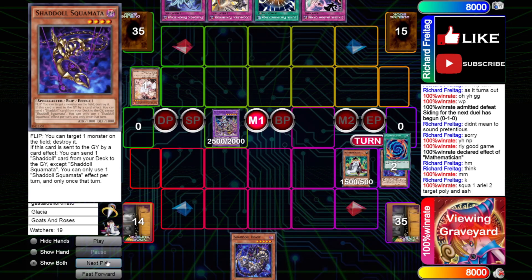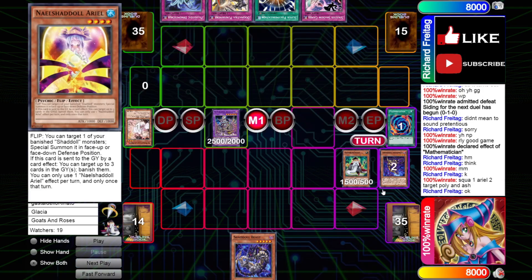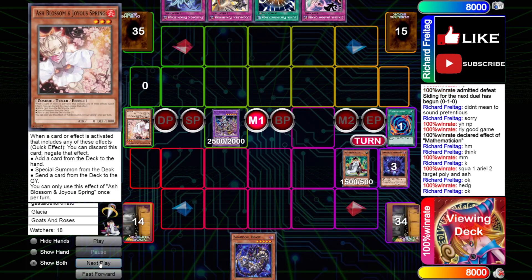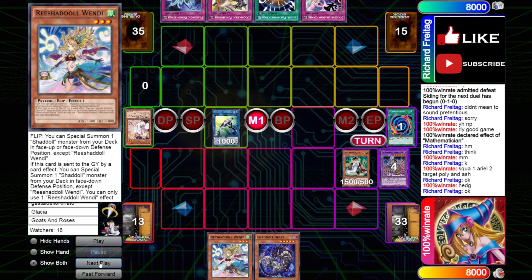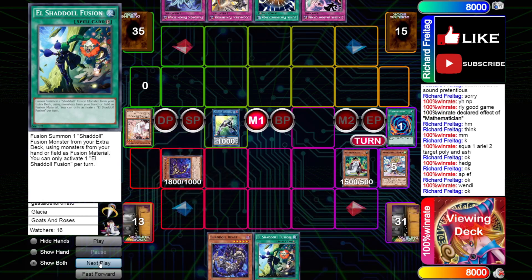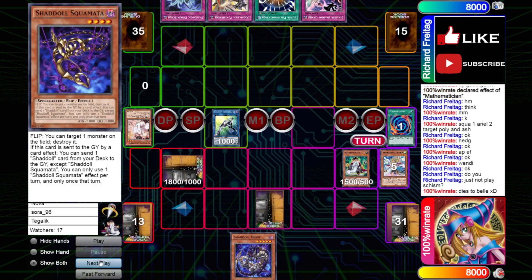We get Squamata Chain Link 1, Ariel Chain Link 2 to chain-block with the Squamata — which is a very smart play on his part. Plays around Skull Meister. We dump Hedgehog off the Squamata, Hedgehog effect surges Wendy, and then we have the Apglone to turn into a Gravity Controller. Activating Apglone's effect at Link, then I think you discard the Wendy here. Wendy sets a Squamata — that's a correct play. Because you always want to end with a Squamata on your turn, even if it's face down, as long as you have a fusion spell. Because when you're fusing on your opponent's turn you get Squamata's effect to send anything you need — a Dragon, an Ariel, or a Beast to draw an extra card.